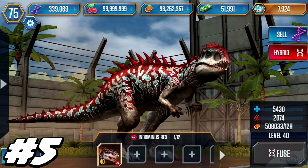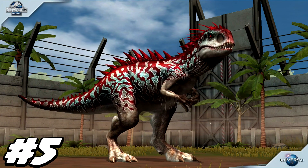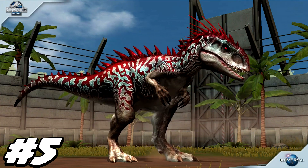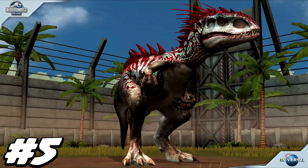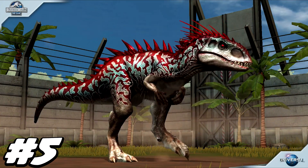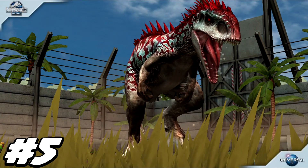Its stats at level 40: 5,430 health and 2,074 attack. It can still wipe the floor with every single herbivore, including the Segnosuchus — once it gets its attack bonus, it does around 3,111 damage, which can take down the Segnosuchus in two landed attacks. It's got pluses and downsides, but for 29,400 you're not going to go wrong investing in the Indominus Rex.